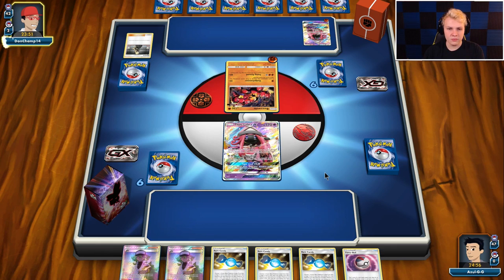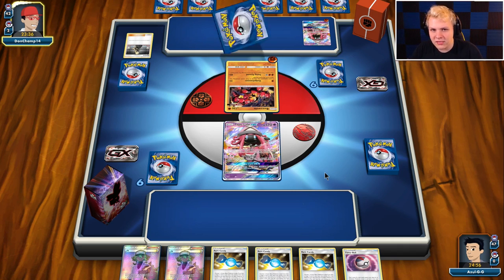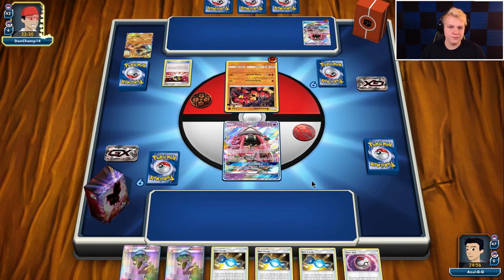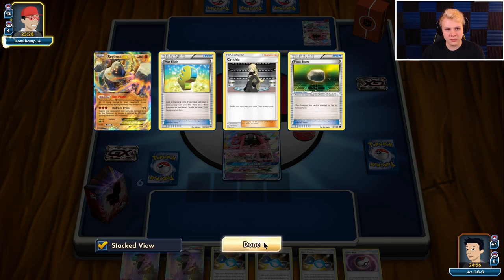Once again hoping for Brigette top deck — Brigette, Lele, Ultra Ball, they're all good. This hand is really nice, it has a turn two Candy into whatever I want really. So we'd go double Zorua, Ralts. His board isn't currently well set up to chase down a Ralts on his turn, so I'd put just one Ralts down. Regirock and Float Stone — sure. Going after Rockruff now makes it more likely he'd chase my Ralts. Another Max Elixir.